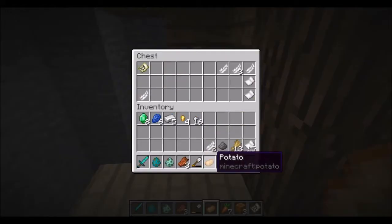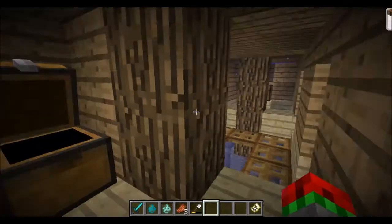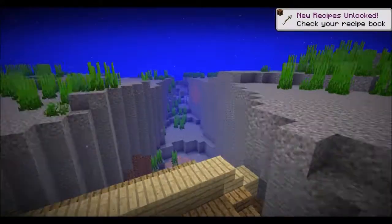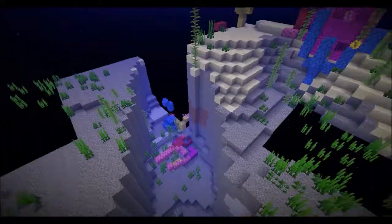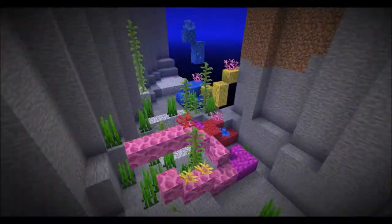This one has paper and whatever. Near here is the coral biome. As you can see, it does not have the fans yet.